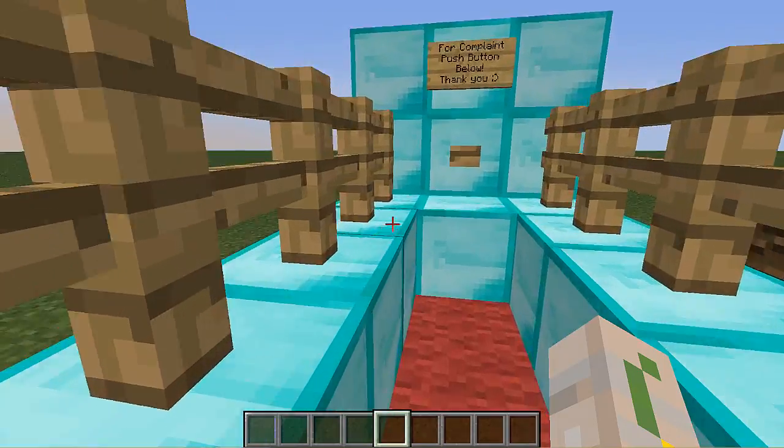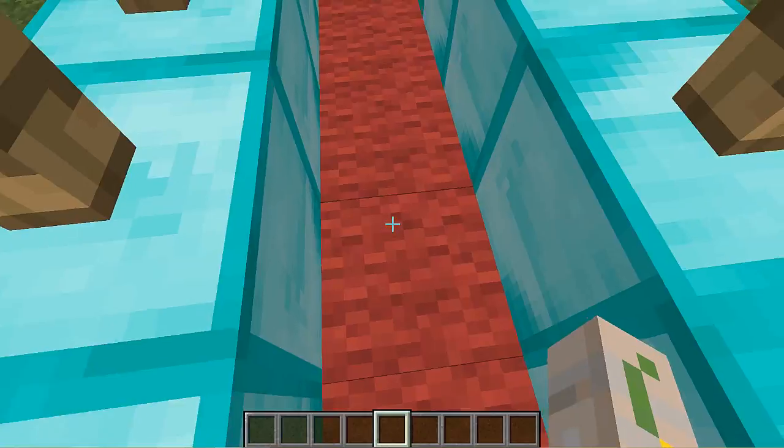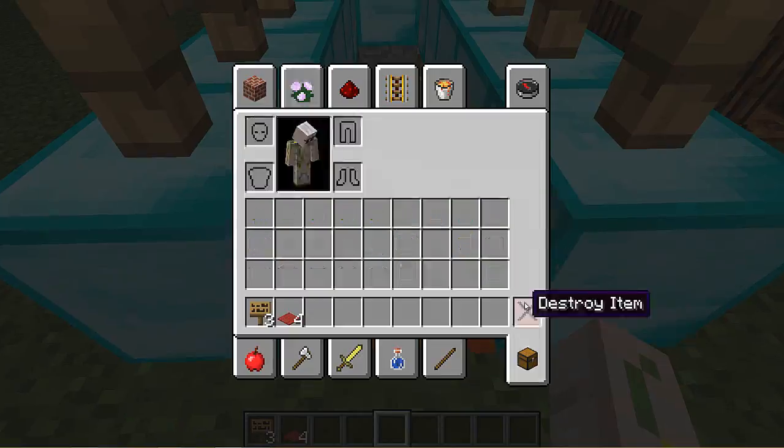I mean, you need an admin on a server. It doesn't look like a trap, but hey, if you press the button - oh, a piston. What the heck? Oh no. I'm in lava, and I'm losing all my stuff. Joy.